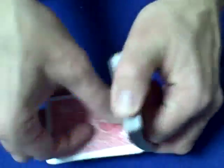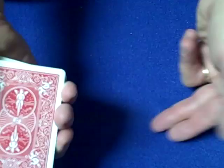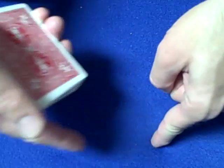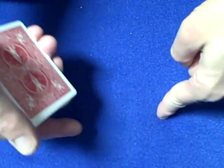You give the spectator the deck, you let them shuffle the cards, and you do not touch the cards until they're ready to give you the deck. When they hand you the deck, you say you're going to make two piles adding up to 10. If you have a 10, Jack, Queen, or King, it's considered a 10. And if you have a 10 and a 10, you stop and the 20th card down will be their card. If you have a 6 and a 6, you add up to 10.